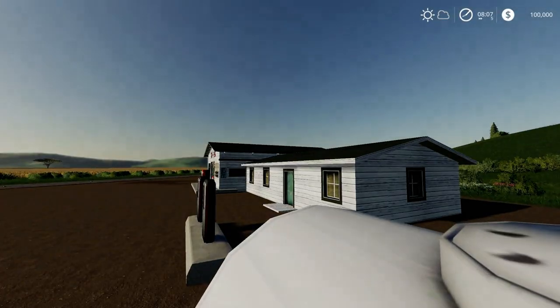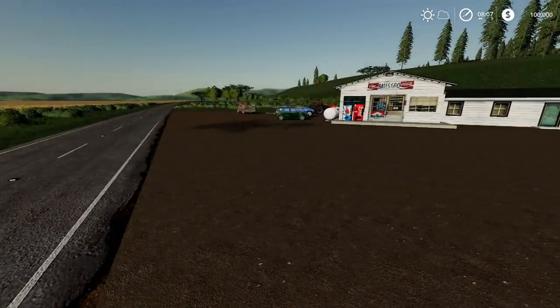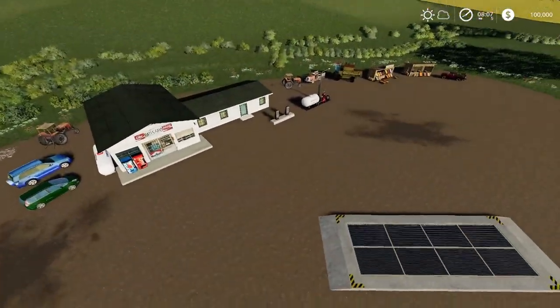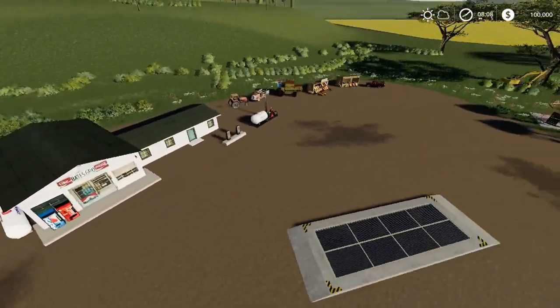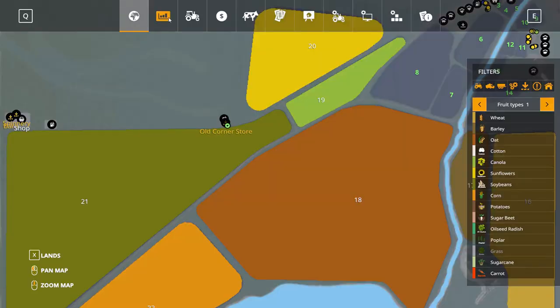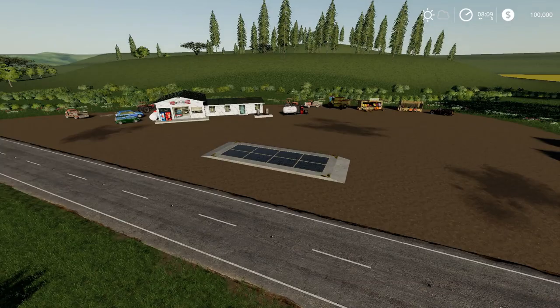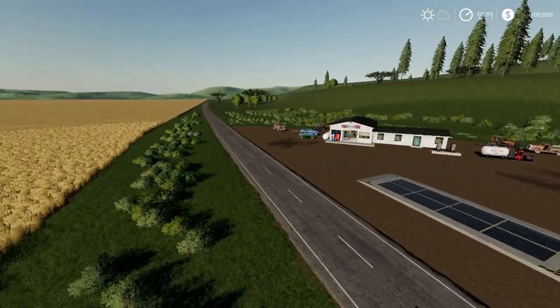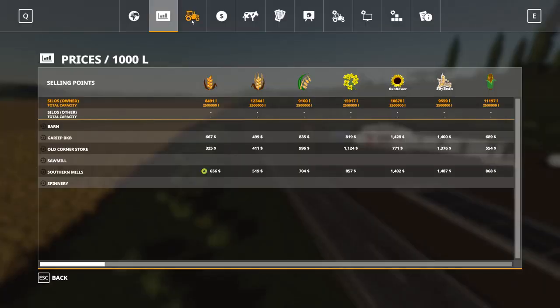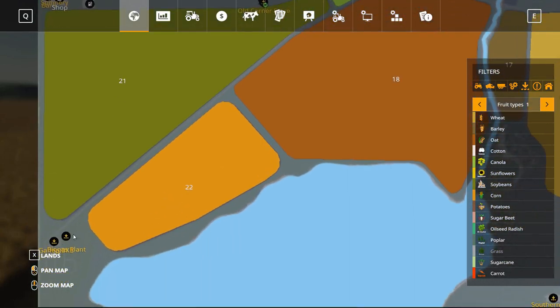The old corner store is a new addition — one more cell point I've added. You'll see the stationary vehicles here at the new cell point, and it's on the map and available for sales. The other cell points are obviously the Southern Mills as well as the BKB at Garib.